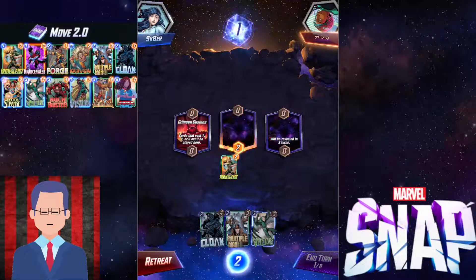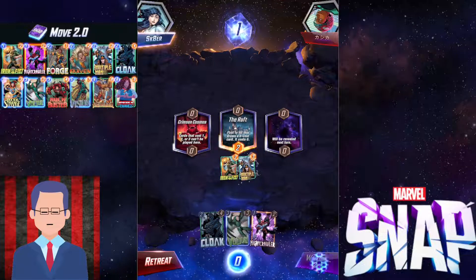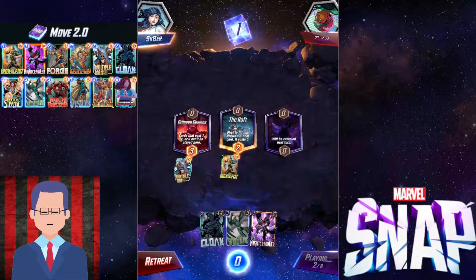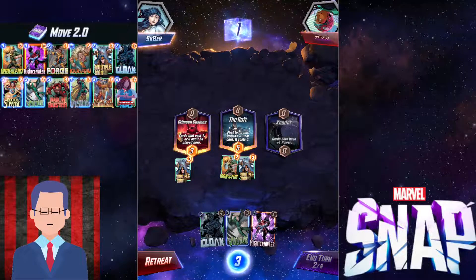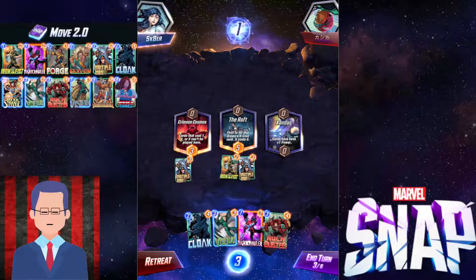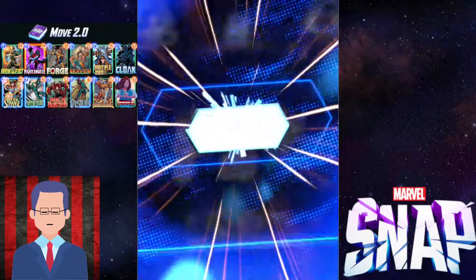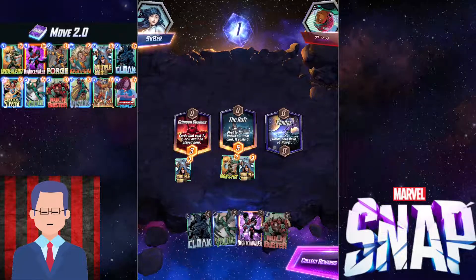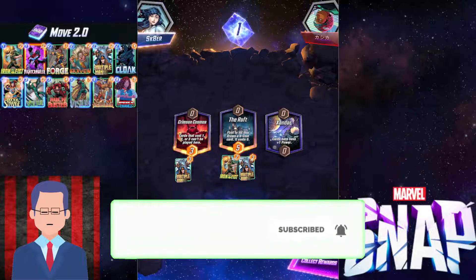If you don't know how strong Multiple Man is, you gotta check this out. Turn one Iron Fist, turn two Multiple Man, and I bring it into Crimson Cosmos where you can play low cost cards. We got Sander, we got Hulkbuster — just gonna slap it down and merge. They already retreated because they see Sander and know we're gonna be able to move our stuff easily there — they can't even contest it. They retreated. GG well played.